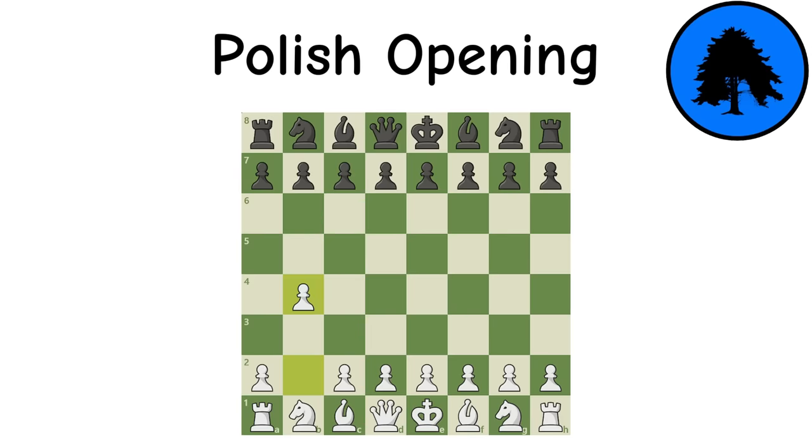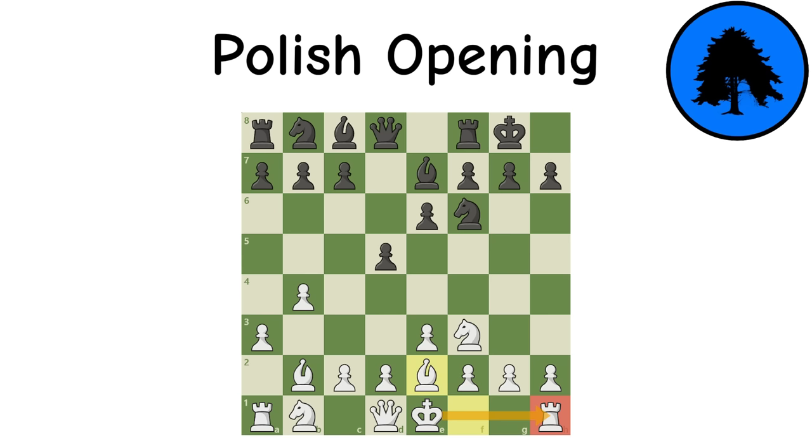Polish Opening: The Polish remains odd, and although the similarities to the Grob are apparent, it is actually good. This is because the pawn can be easily defended, the bishop on B2 is actually very powerful and difficult to counter, and white keeps safe castling on the table. If you want an opening like nothing else, this may be for you.